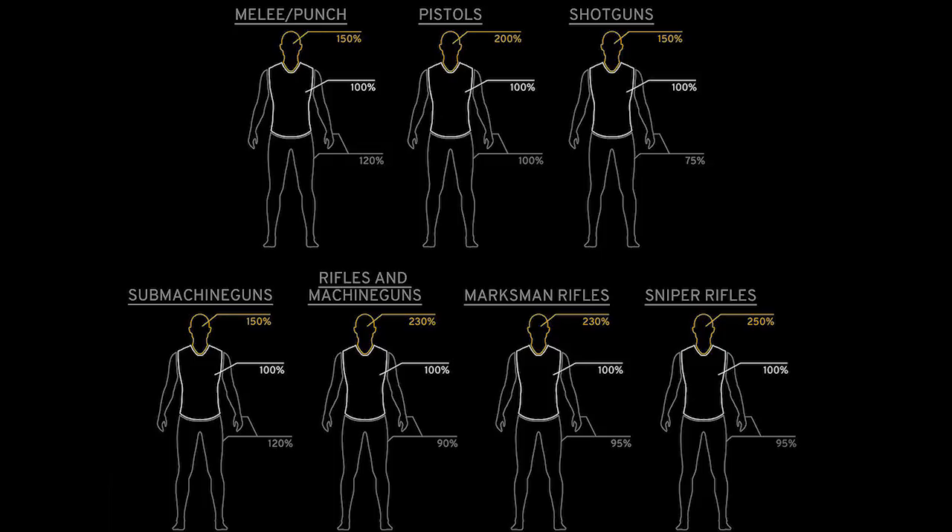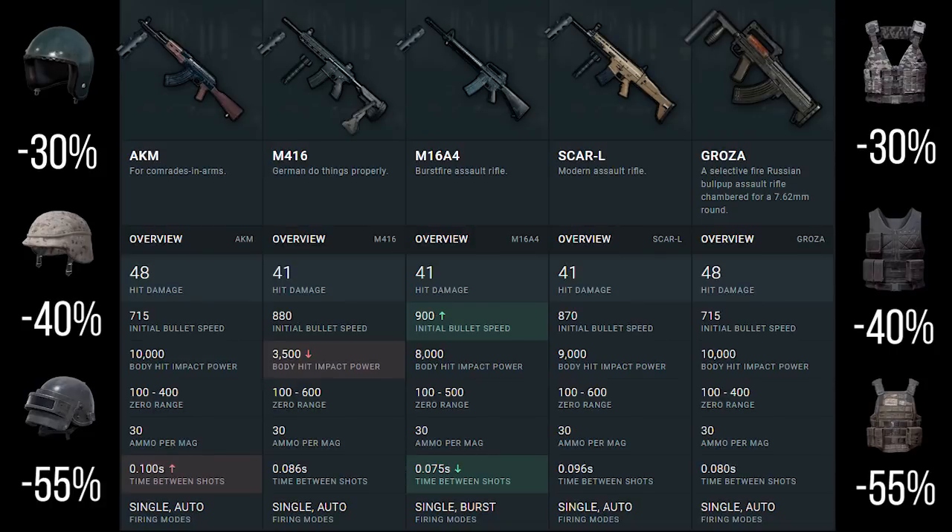An interesting fact is that with melee and submachine guns, it actually deals more damage to the limbs than it does to the body. Also, I want to talk through the right-hand and left-hand columns, which represent armor — helmets and body armor. This reduces damage only to the torso and only to the head, so the limbs are not affected.